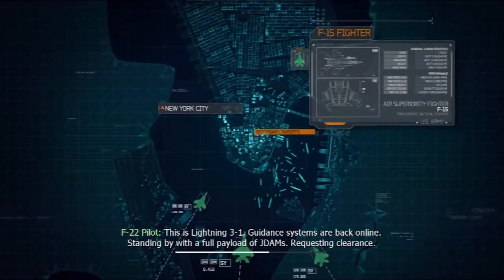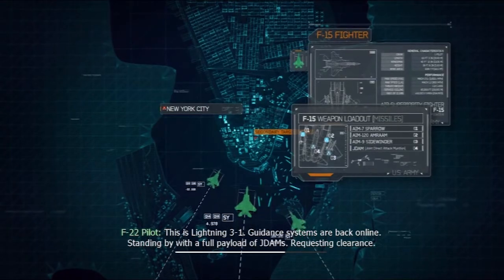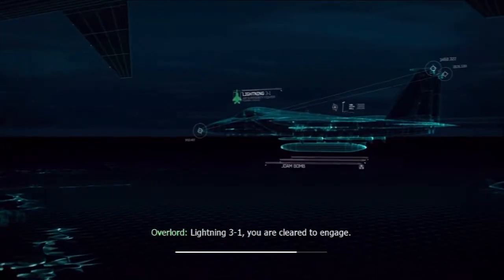Lightning 3-1, guidance systems are back online. Standing by with a full payload of J-DAMs, requesting clearance. Lightning 3-1, you are cleared to engage.